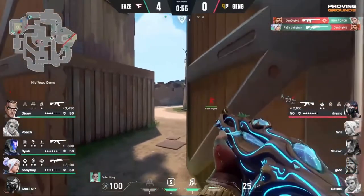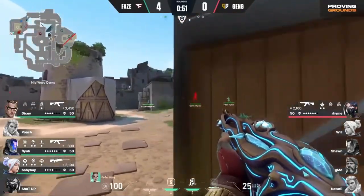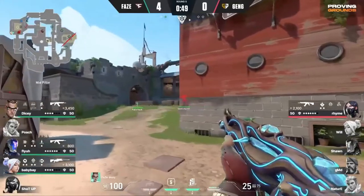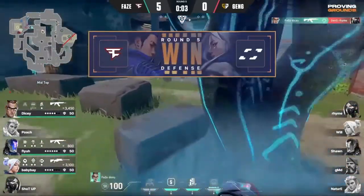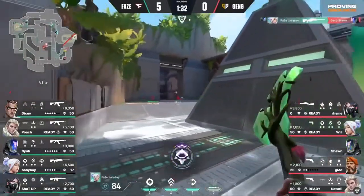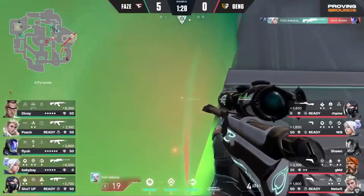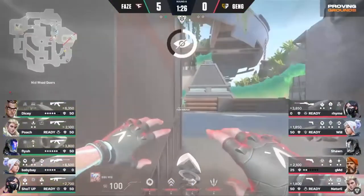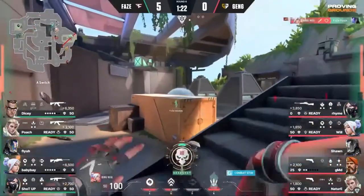GMD is going to be just easy work for Baby Bay there with the operator. Everybody in the right spot to deal with that. And here comes Dicey — easy flank. And they're just making quick work of Gen.G. Unattended on the executions of Gen.G — they get punished for it. Down to one HP, back up to 19.